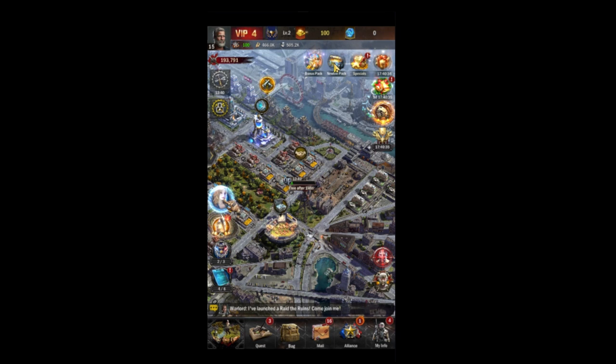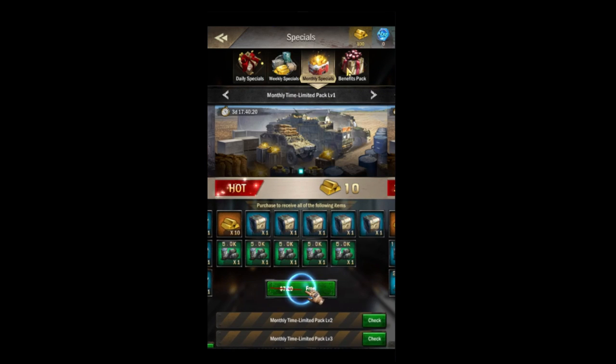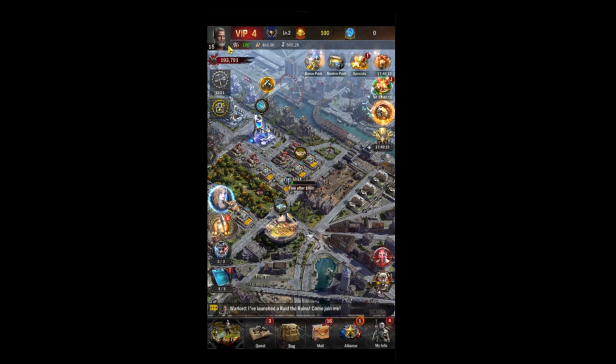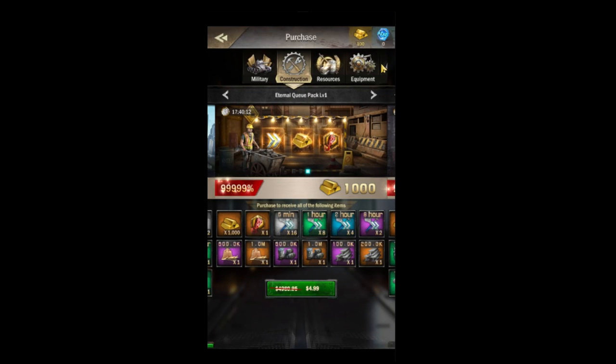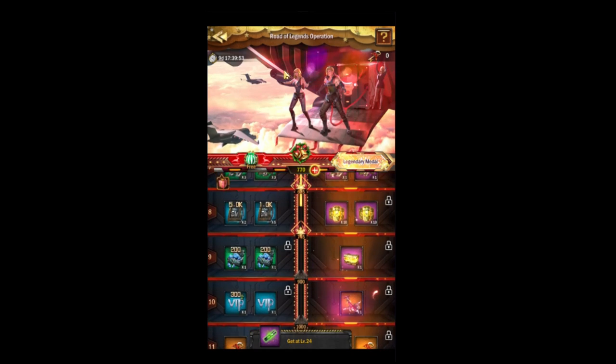Moving over to the right, we have all of our shop screens. Eventually the Bonus Pack and the Newbie Pack will go away on experienced accounts, but your Specials and your Present Box will always be here. Inside Specials is where you get your good deals — usually there's a limited time deal there, but we don't have one right now. Inside your Present Box are all of the more basic, non-special items. We don't recommend buying from there — buy from the Specials instead.